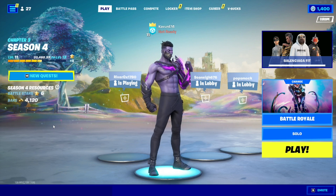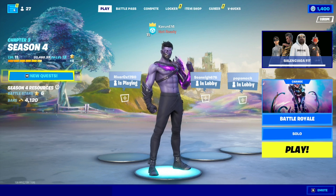So the first thing you should do is make your way to the main lobby of Fortnite, exactly where I am. Once you make your way to the main lobby, you're going to look up on your screen and see a tab located right over here on the screen. Go ahead and click on that tab.